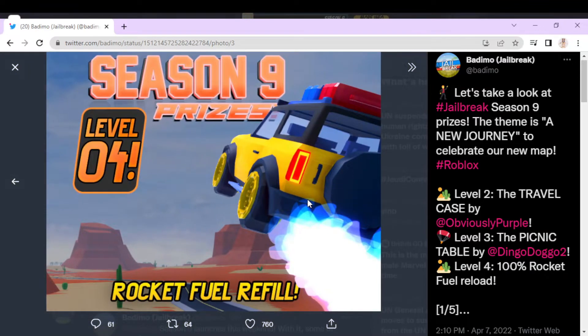And then level 4, which is rocket fuel refill. I'm not sure if they had it before, but I don't really like that because that's wasted space for something else. It feels like wasted space where you could obviously put some cool spoiler or rims or something nice, or like a horn or something. I don't like level 4.